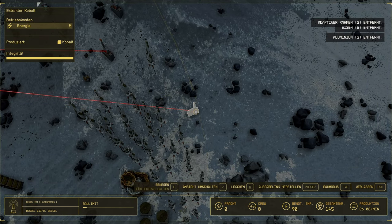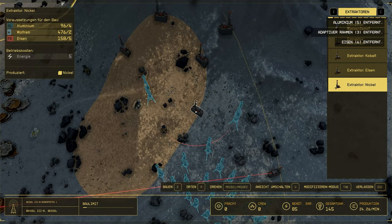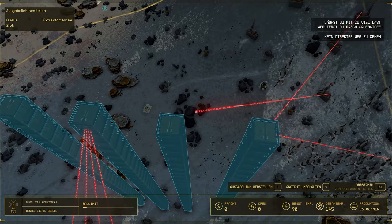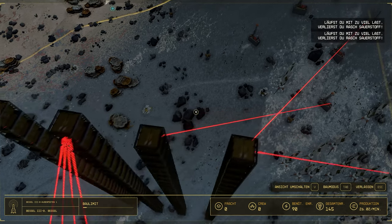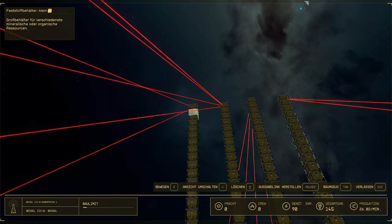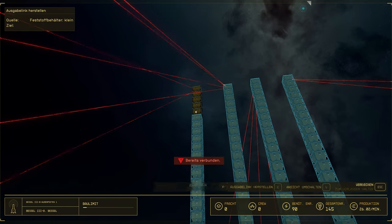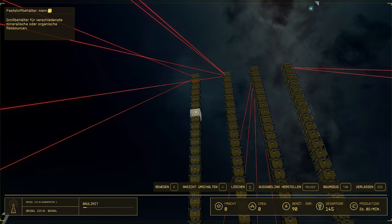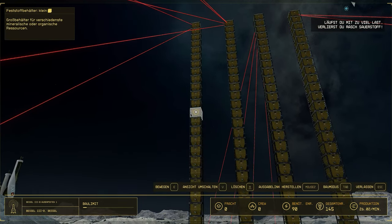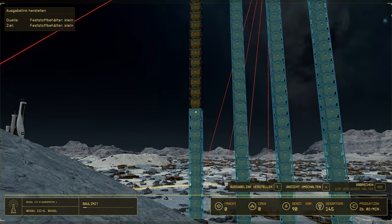You can add new extractors and storage at any time with further expansion. Three to four extractors per material is definitely sufficient. Then we only have to link the individual storage containers with each other. It is advisable to use the direct perspective, as choosing the right container from a top view is difficult. Start from top to bottom, selecting one container after another and setting the link. This way material runs from top to bottom and storage containers fill up one after the other.